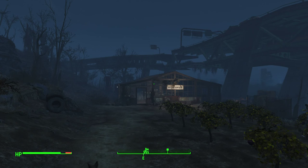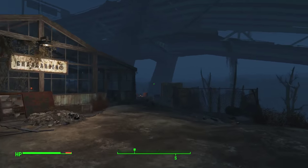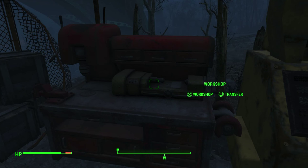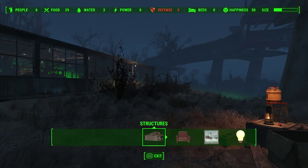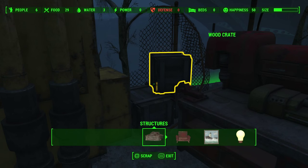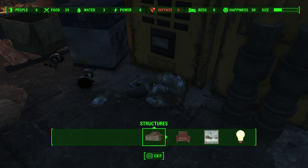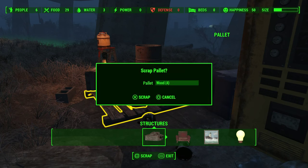Hello and welcome to my Fallout 4 settlement building guide. There are areas in Fallout 4 — I'm not going to go into details where they are, not to spread any spoilers — and those areas have a red workshop. Once it's unlocked, you can activate it and you see that green border; that's the border of the area you can play with. I'm going to scrap all those yellow parts, because that's all junk — garbage that I can use as scrap to rebuild the area.